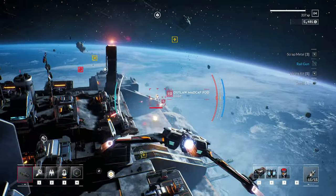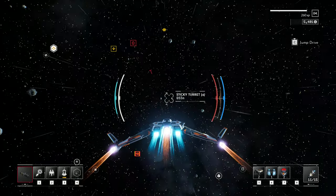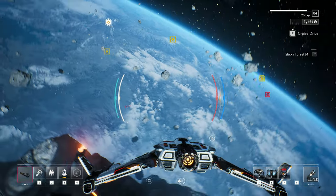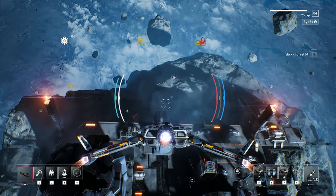We've got a decent amount of stuff — it wasn't anything crazy, but I'll take it. We found a stinky turret — it's a fun little item. Basically it's a consumable that when you throw it, it sticks to an asteroid and provides a turret to fire at your foes for you.